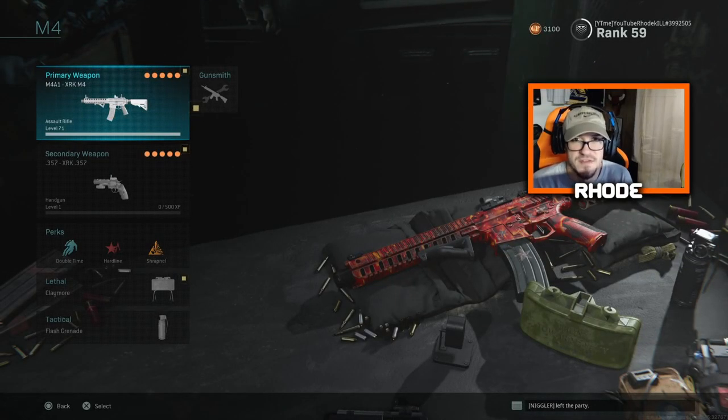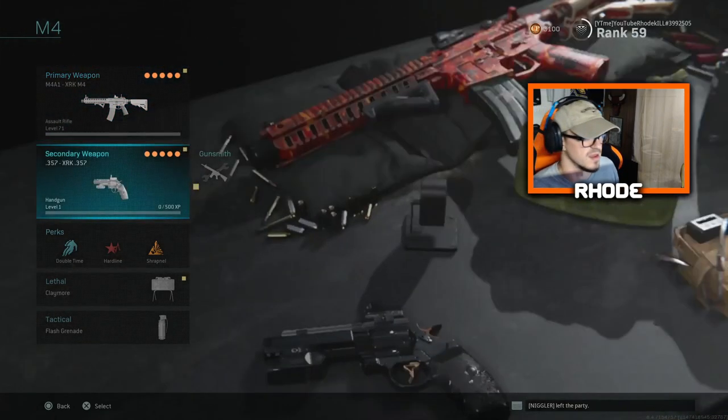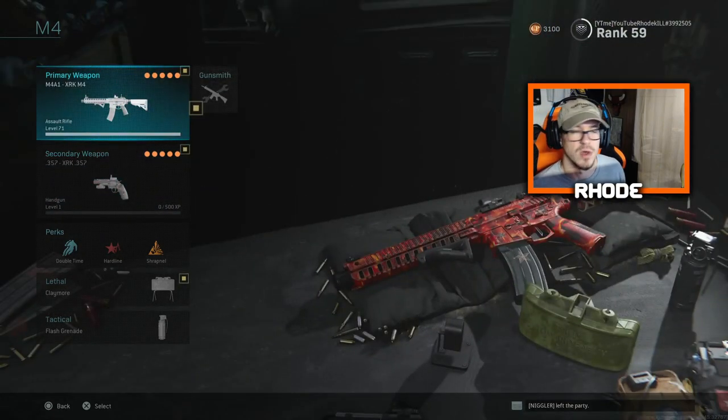Yo YouTube, what up guys, back with another video. Today I'm gonna show you the best class I can think of. I think I almost have it max level — I'm level 71 right now. I'm not sure how high it goes, but I almost have gold as well. So maybe it's level 80. I just gotta get the camo to make it go up.